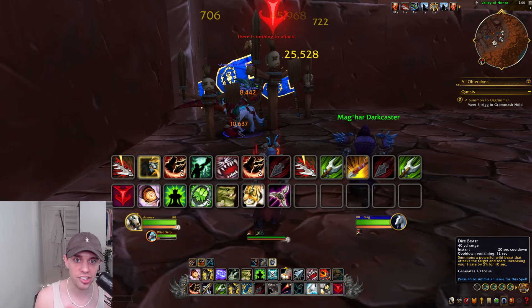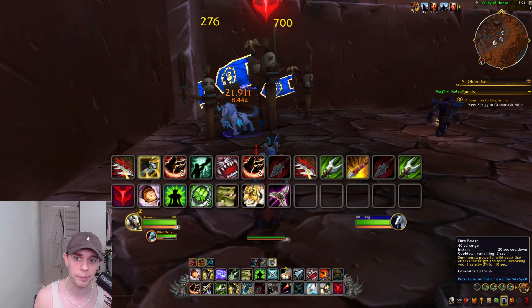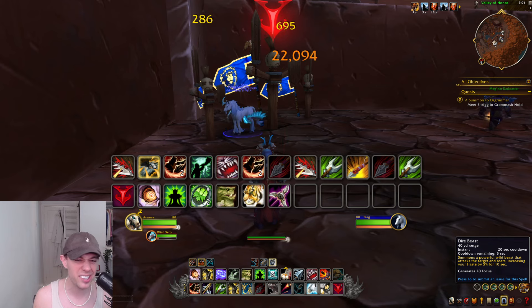Next up is Dire Beast. It summons a powerful wild beast that attacks a target, increasing your haste and generating a bit of focus. Use that on cooldown — it's only every 20 seconds.